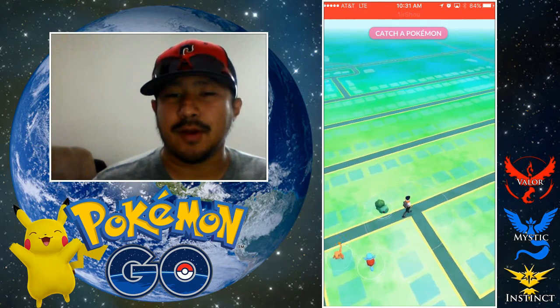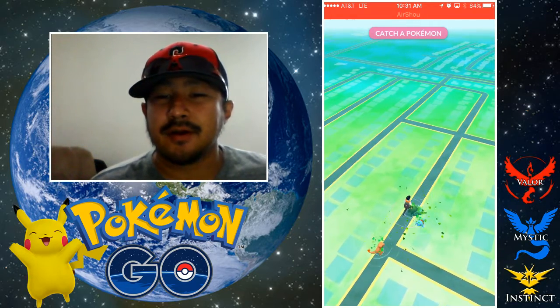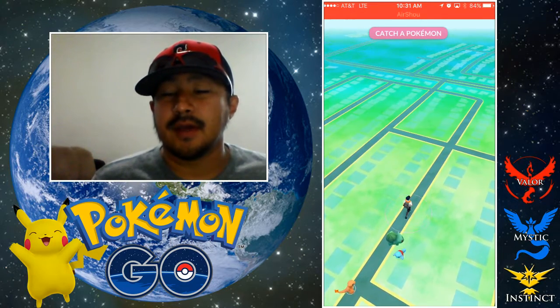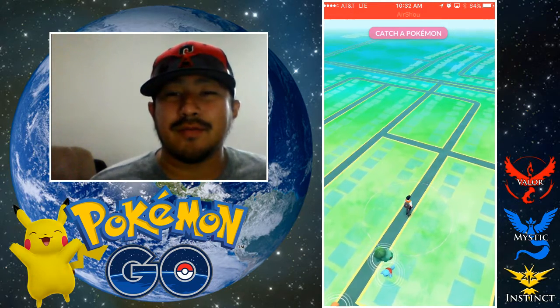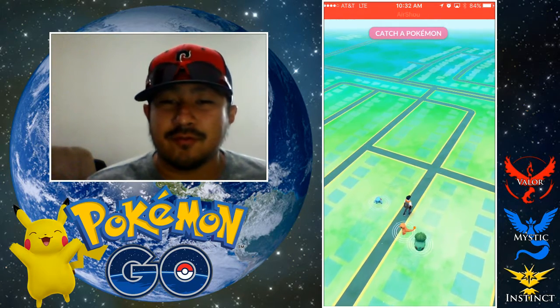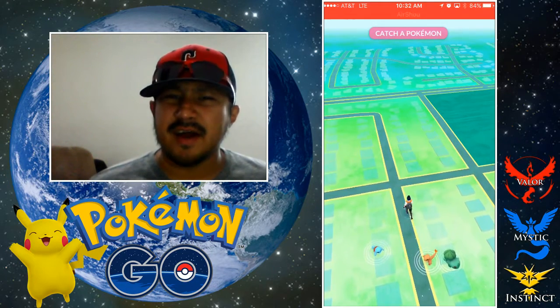As you can see here, we're running away from Squirtle, Bulbasaur, and Charmander. Now it takes multiple times — after you've run away an X amount of times, you'll have the opportunity to catch Pikachu. We're still running, and Squirtle, Charmander, and Bulbasaur are still following us. I think it takes like five times before it happens.